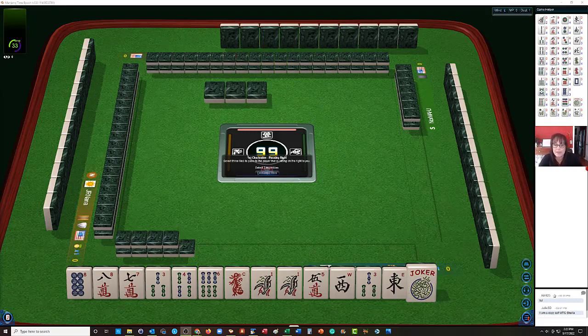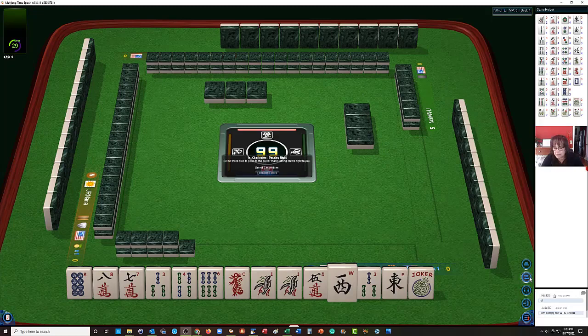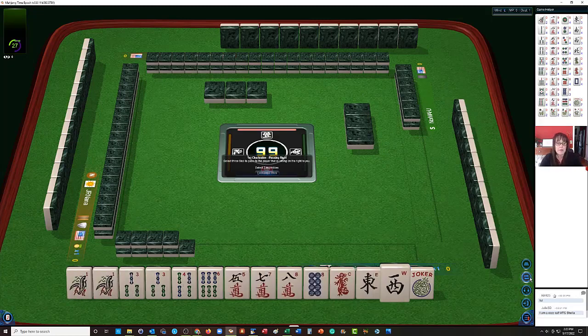Let's see what we can do with these tiles. We have 1, 3, 4, 6 in bams, pairs of 1 and 3. 5, 7, 8 in cracks. 8 dot, red dragon, east and west. 1 and 3 pairs.